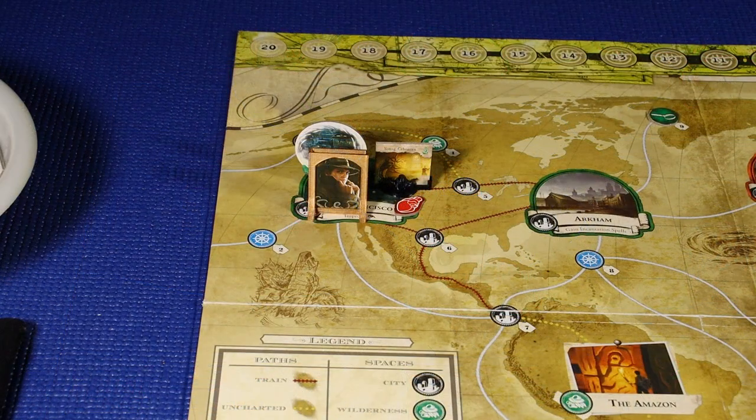Roland is currently in San Francisco with a gate and a young Chthonian that he wounded in the previous turn. He's going to remain where he is. He's going to conduct a focus action and a resource action — he'll gain a token of each. He would have liked to do a rest action, but we can't do that with the Chthonian in the space. That completes Roland Banks' turn.